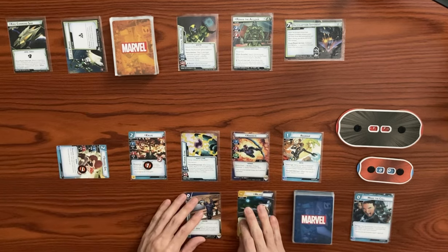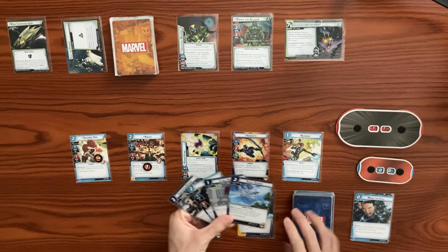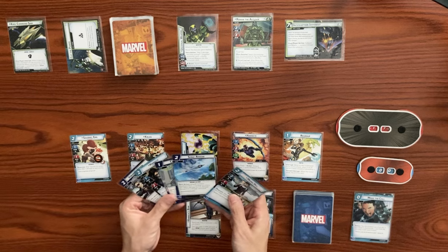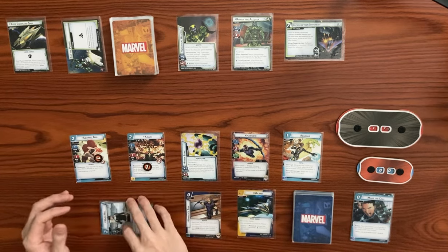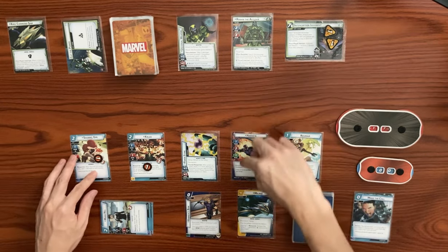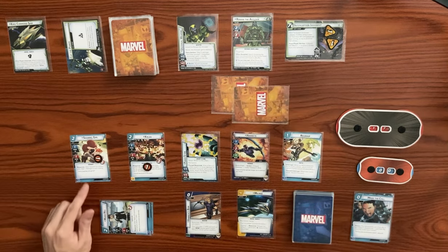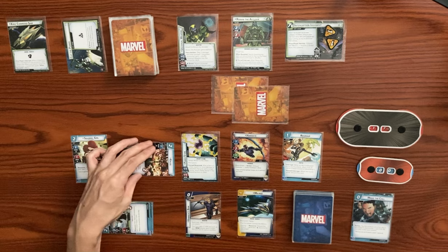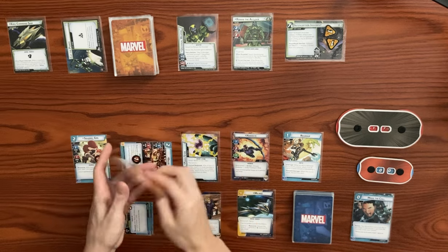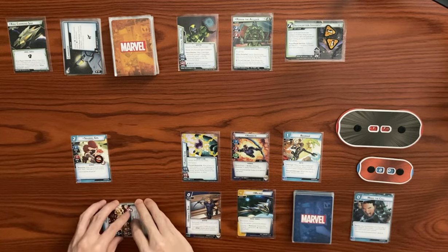Drawing back up to five in hero form — we got Maria Hill and some arrow events, including a confuse one. It's Ronan's turn. He adds two threat to the main scheme. He attacks us — we have the Power Stone so he gets two boost cards. We must decide what to do before reviewing the boost. Kalou will defend. Ronan attacks with base four plus two boost cards — seven damage total, no boost icons. That knocks Kalou out. With Regroup's effect, he comes back to our hand since he was defeated by enemy attack.